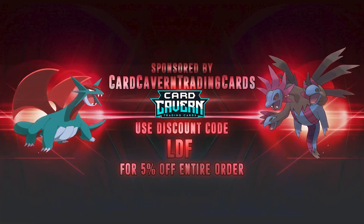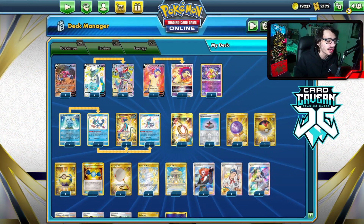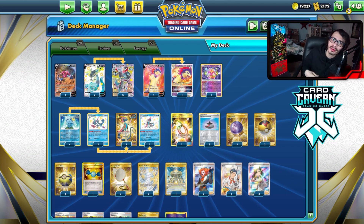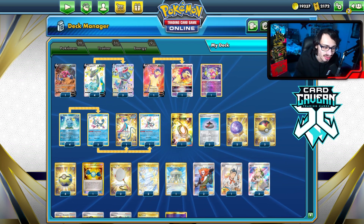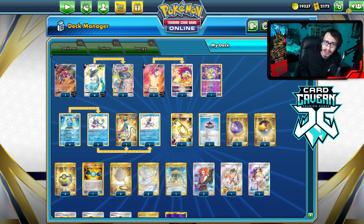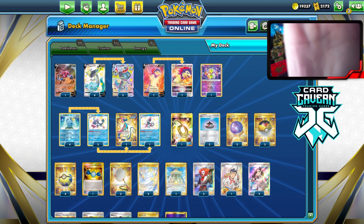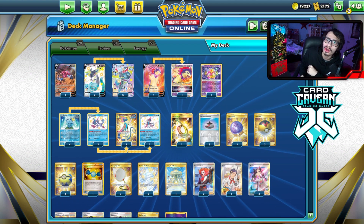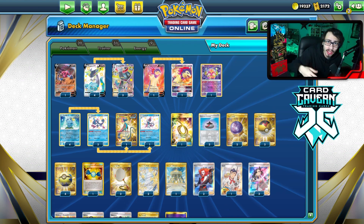Shoutout to the sponsor Card Cabin TCG. As always, if you're ever looking for any PTCGO pack codes, get them over at Card Cabin. They have those codes online for the cheapest prices. If you're going to get any set code or waiting for migration over to Pokemon TCG Live, get your codes at Card Cabin. Use discount code LDF to get yourself a 5% discount on your order. Also check out the Shovel Squad down below.